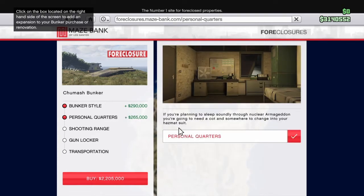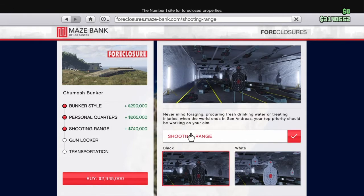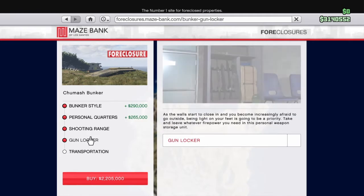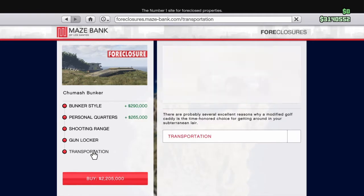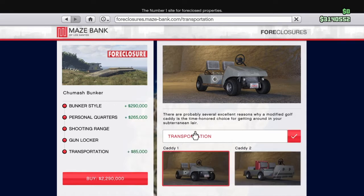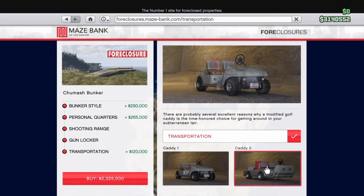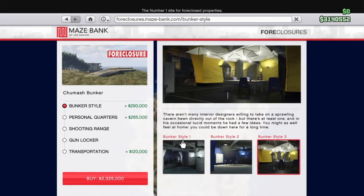Personal quarters - gotta have it. I'm already at two million. Shooting range - I do not need that at all, so forget the shooting range. I don't need a gun locker. Transportation - there are probably several excellent reasons why I modded. It's only that much - I'll buy that.